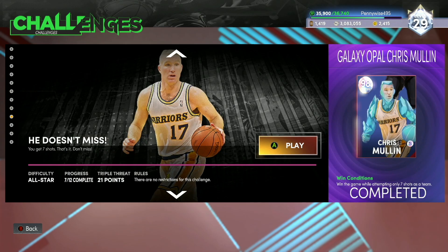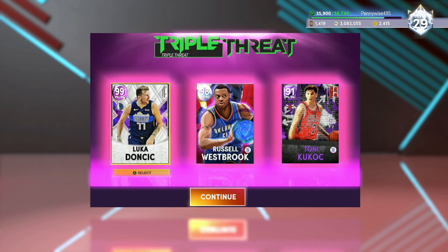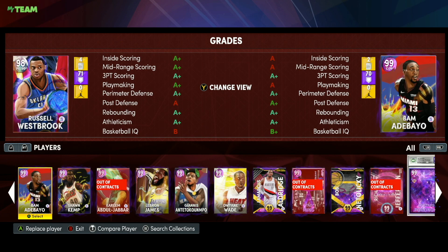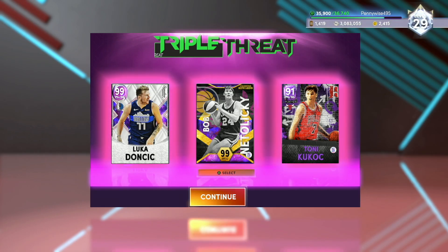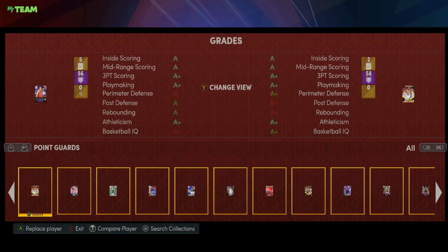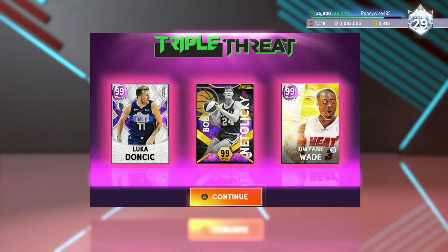The next challenge is win the game while attempting only seven shots as a team, and it is in triple threat offline. Basically, you have to go seven for seven from the three-point line as a team — it doesn't have to be with one player. You want to use your best guys: Luka Doncic is obviously going to be really good. The second guy I would use is Bob Netolicky — super fast jump shot. And then for my last guy, I would use Dwayne Wade; he can create his own shot and be a very good three hunter.